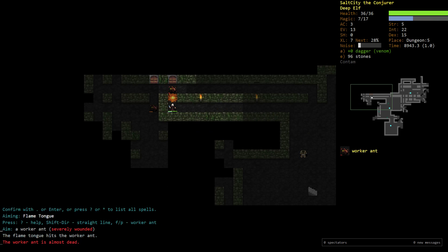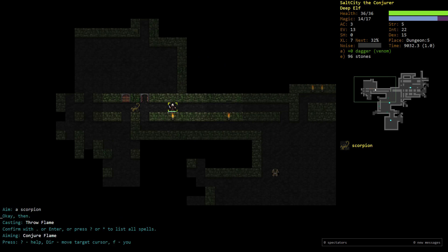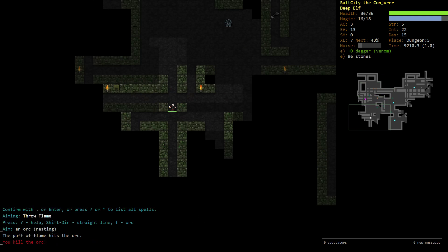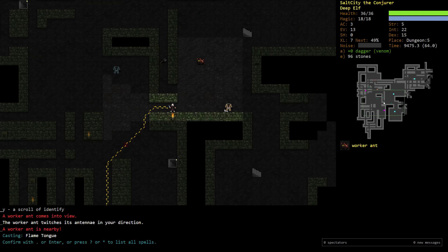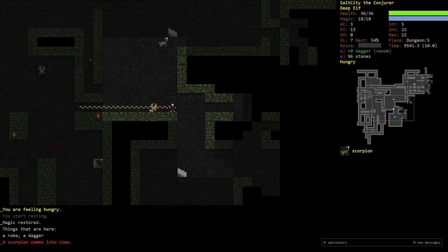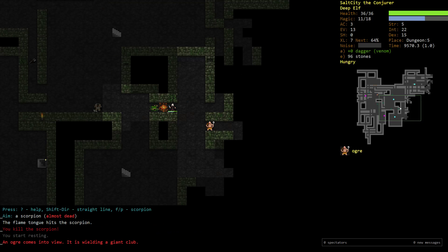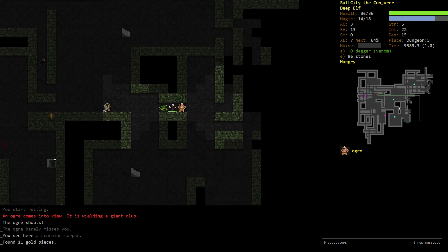I cast conjure flame in the corridor, and the reason is because undead and certain mindless enemies will walk straight into it. Conjure flame damage - if you've ever tried to walk into a fire - is extremely painful, and it'll generally kill everything at this stage in less than two turns if they stand in it. If enemies are smart enough not to walk into it, you can pelt them from behind the wall. At higher health, certain enemies won't step into fires unless provoked - they realize they'll get hit constantly. Yaks are an example of this.